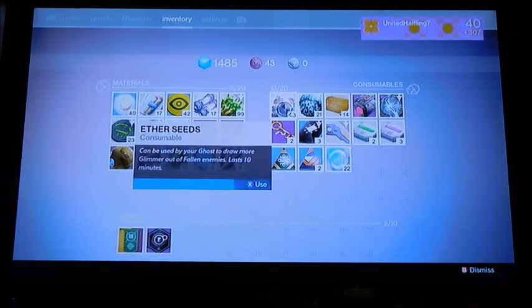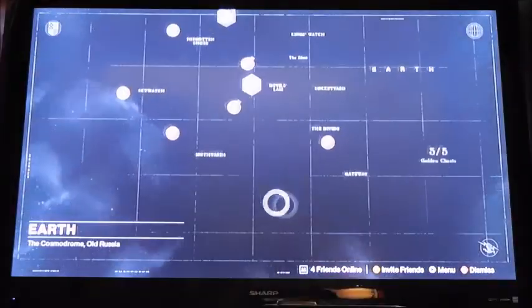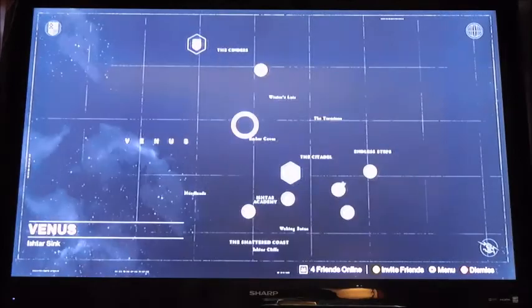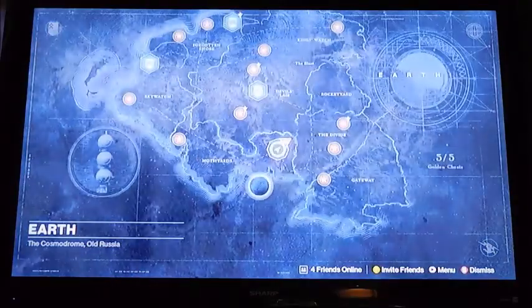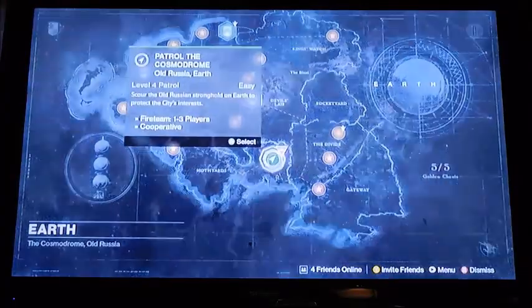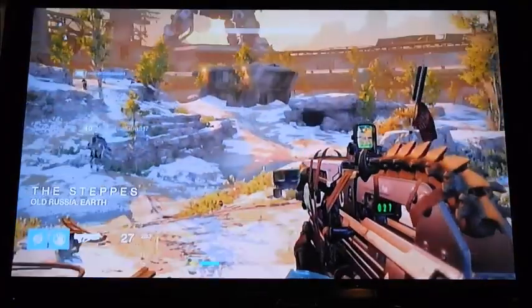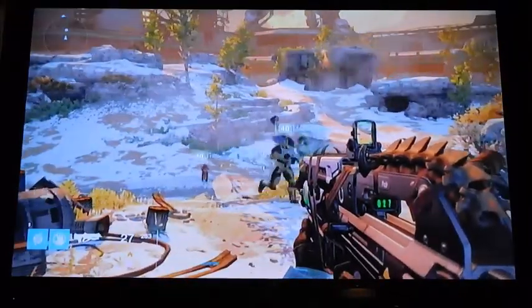I'm going to go ahead and use one of those. You would just go to locations anywhere — it doesn't really matter, like any location. I could go to Mars and do this, but because they're not taking the Fallen one, I'm going to go to Russia or Earth and just go to the patrol. Once you get to the patrol, there would be many different people there, but that's fine.